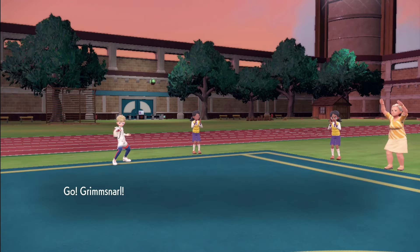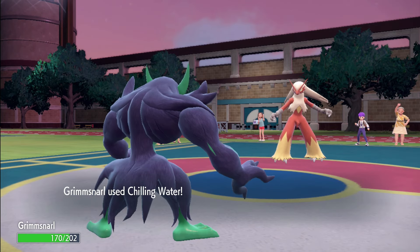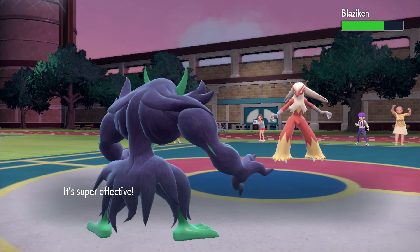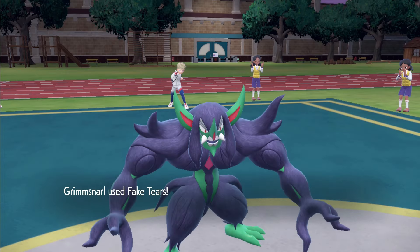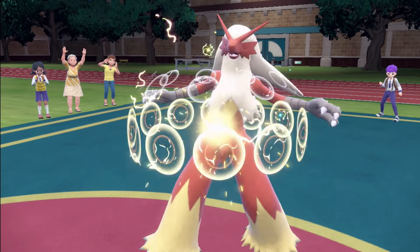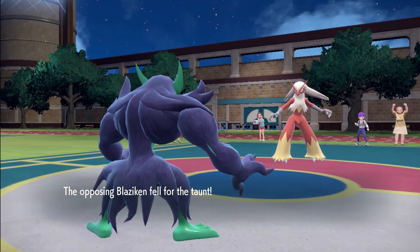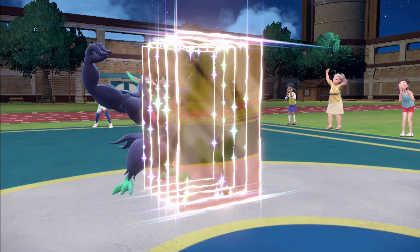Some extra support Pokémon you can always use are Grimmsnarl and Toedscruel. Grimmsnarl can lower the target's attack stat with Chilling Water, use Fake Tears to decrease special defense, Thunder Wave to slow down Blaziken, Taunt to stop Blaziken from using any status moves, and Reflect for defense coverage.